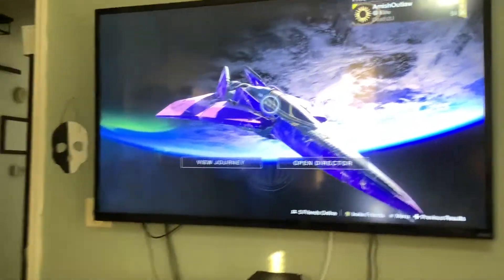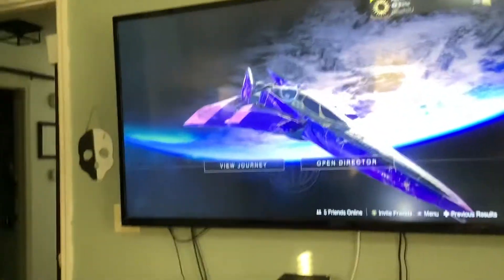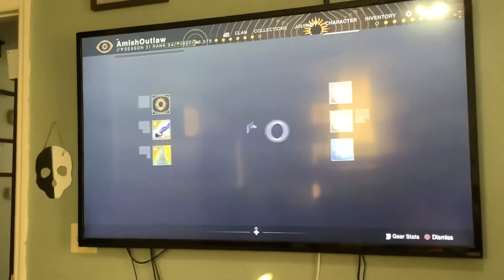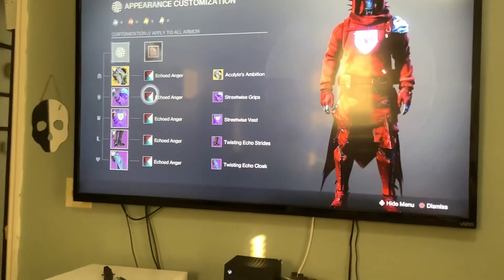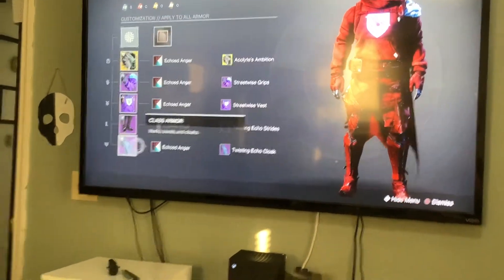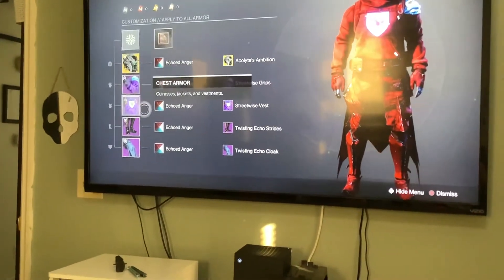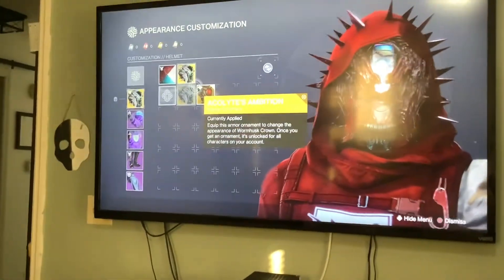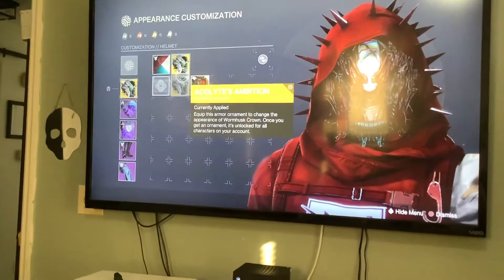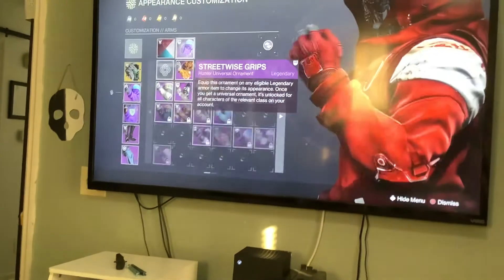To get a completely red garden in Destiny 2, here we go. You're gonna need the Echoed Anger shader, which you can get from the Vow of the Disciple raid.